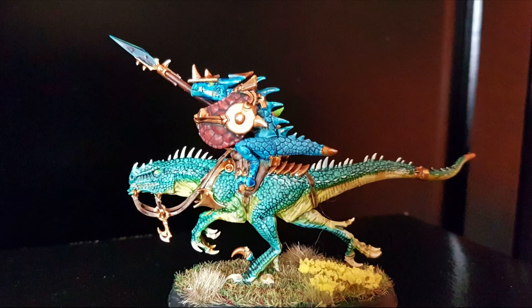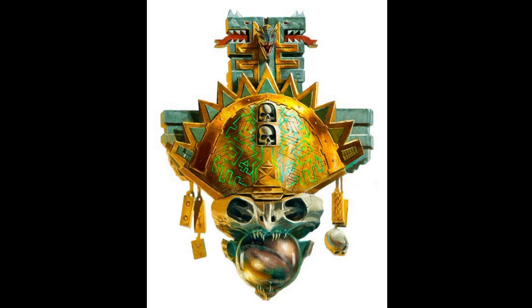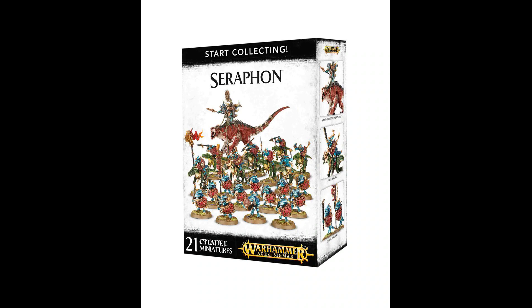Right now there's no clear-cut way to start collecting Seraphon — no 'buy 3 boxes of this and you're set.' So I recommend you first decide if you want to play Dracothian's Tale, Fangs of Sotek, Koatl's Claw, Thunder Lizards, Starborn, or Coalesced — meaning basically Slann conjuring everything from memory, or Coalesced where they've transformed into real living beings. If you want to play Coalesced — whether Koatl's Claw or Thunder Lizards — the old start collecting Seraphon box is quite good because it's cheaper than buying the Carnosaur and Saurus Warriors separately.